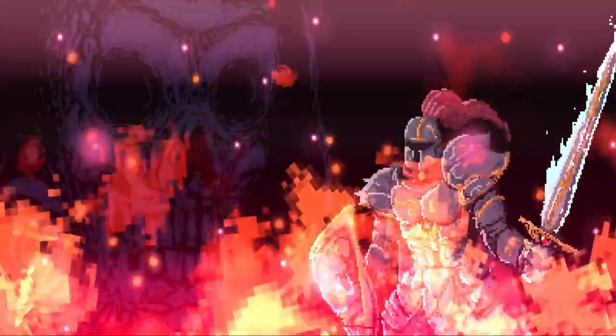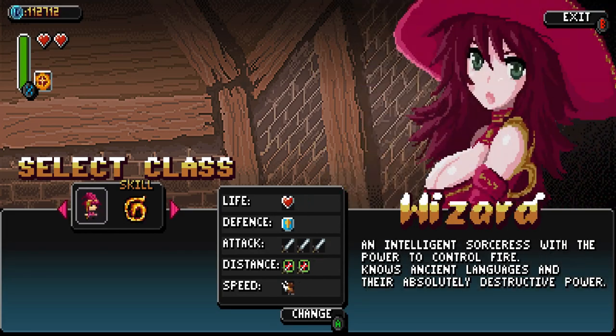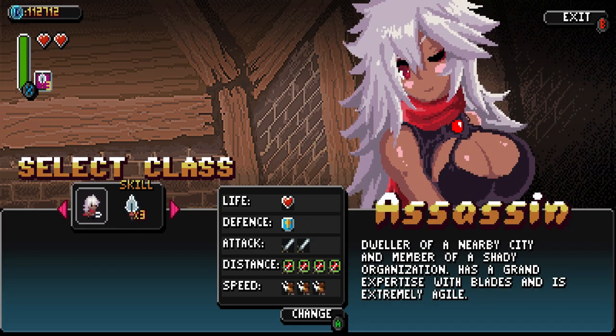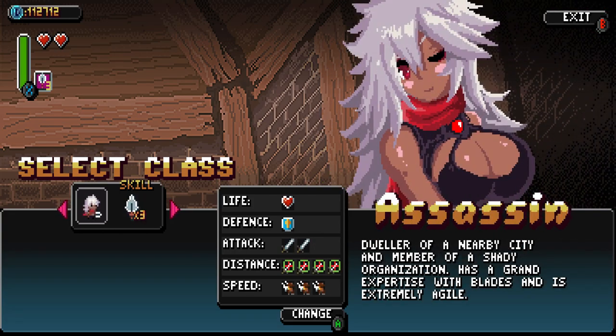If you get it on PS4, you'll get cross-buy, so you'll get it on both systems. Fantastic deal indeed. This one's brought to us by Diabolical Mind and Cowcat Games, which brought out two of my favorite indie games of 2019: Xenon Valkyrie Plus and Riddle Corpses EX. Fantastic games in their own right.